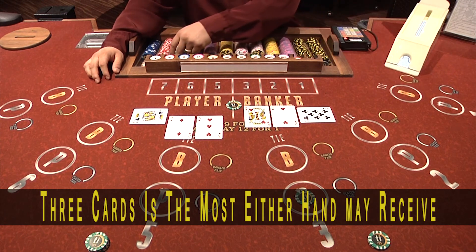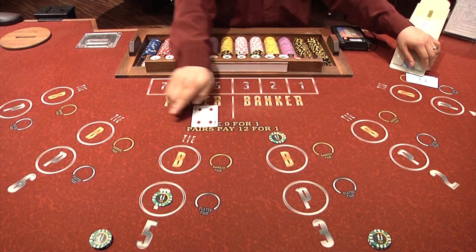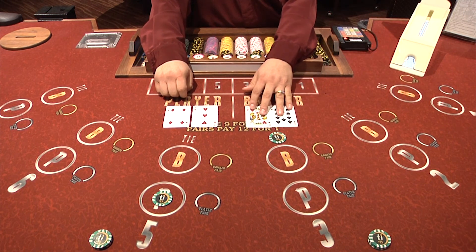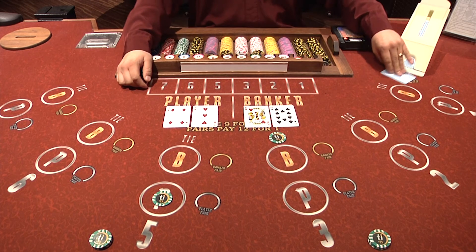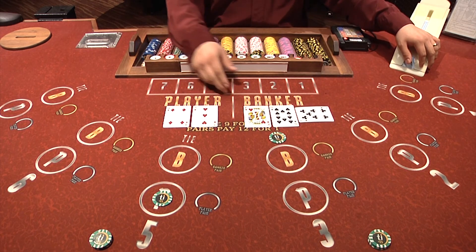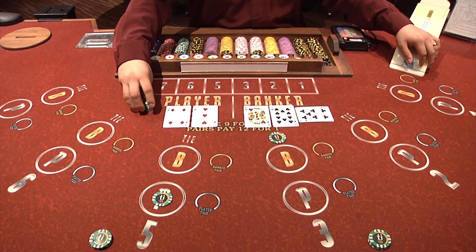In Baccarat, three cards is the most the player or the banker may receive. The player can also make a tie bet with or without a player or banker bet. When the player makes a tie bet, they are betting that once the player and banker receive their cards, both hands will be of equal value.